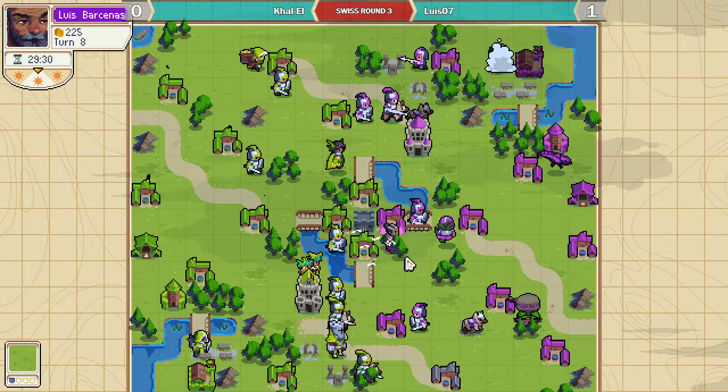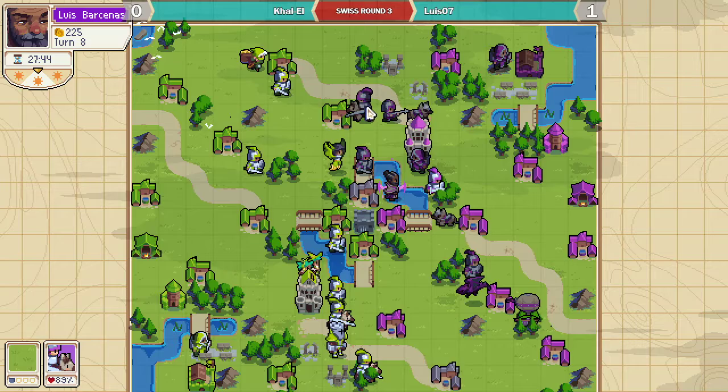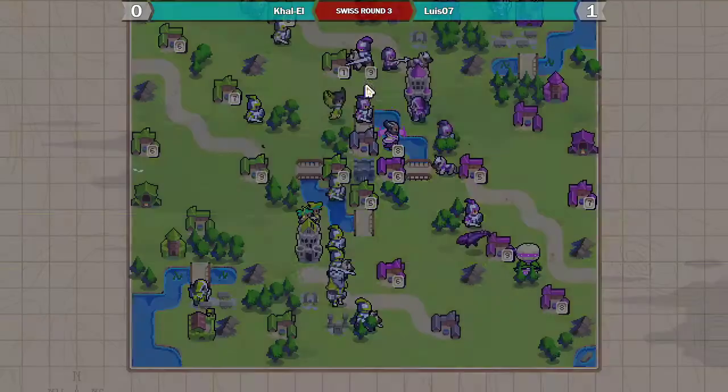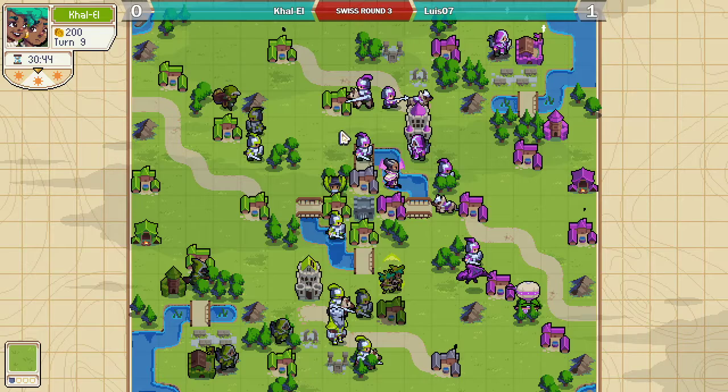Kalil has a really solid position around his stronghold right now. Emmerich won't be able to push into it even with groove, so we're going to see him back off a little bit here and maybe transition to the top side instead. Yeah, that's a really unfortunate roll on that village. Emmerich definitely low-rolled that village.